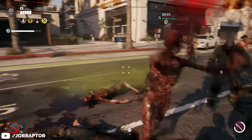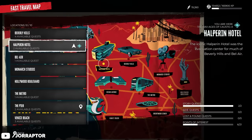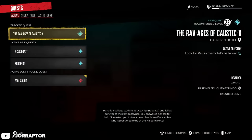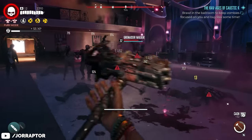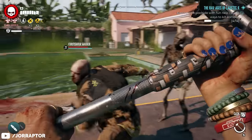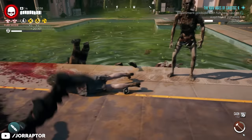You can get the Caustic X grenade very early in the story, after completing the Room Service for Major Booker main mission at the Halperin Hotel. This unlocks the side mission The Ravages of Caustic X. It's pretty easy: clear the ballroom of zombies, move to the pool, and kill zombies with Caustic X by kicking them into the acid. Then grab yourself this amazing grenade.